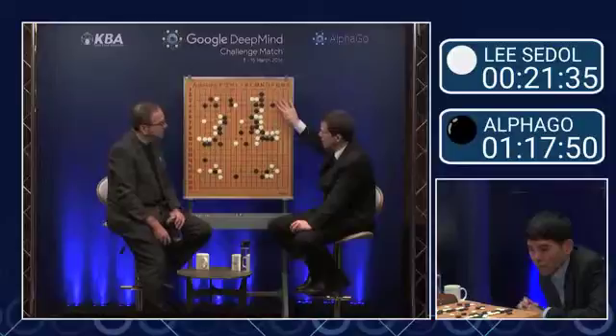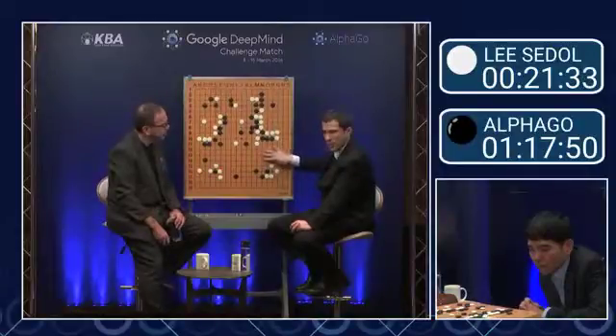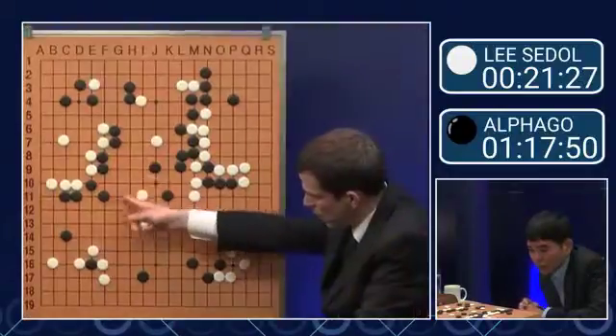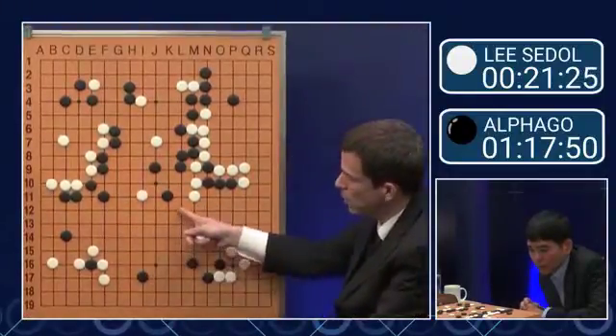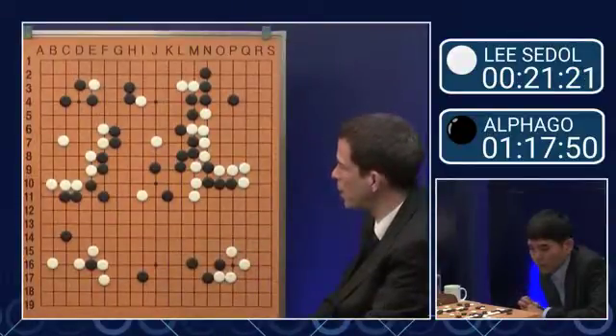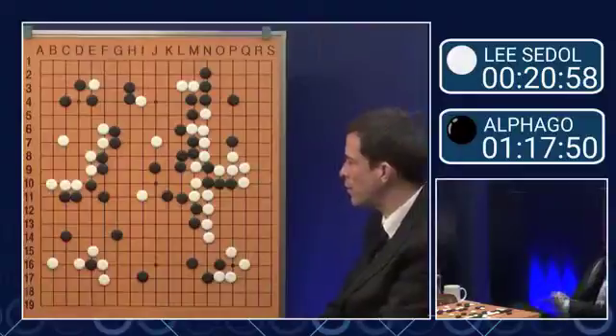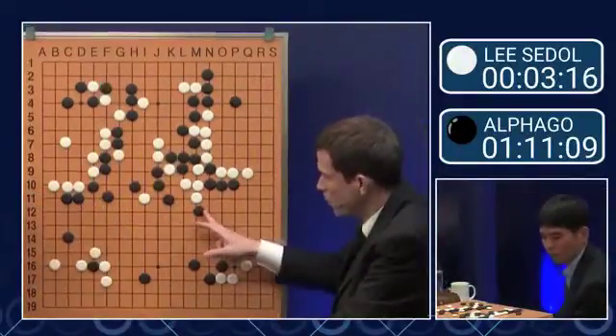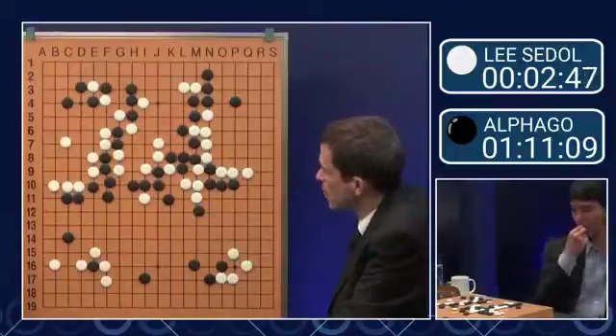The upper right here is big. The right side here, the lower right side here is big. And if black can find a way to sort of encircle this nicely, then the center is big too. The center is often bigger than we think, so this kind of stuff can be big too. It's territorially big.